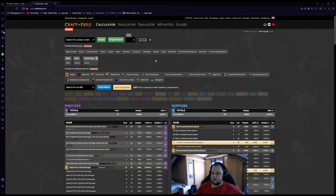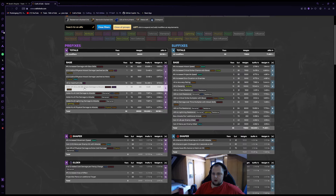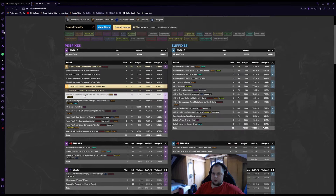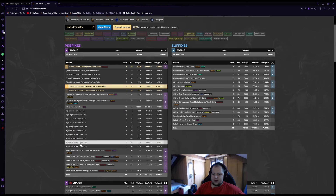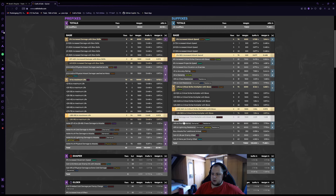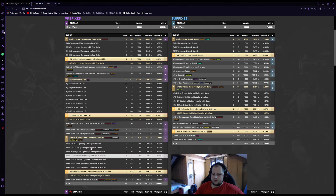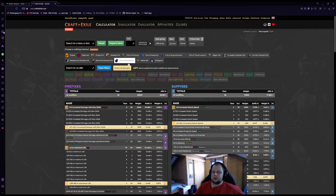Moving on to the quiver. The quiver is, in a sense, simple yet very annoying at times. For the quiver we want: damage with bows, life, attack speed (crafted or not), crit multi, plus one projectile, and a high added lightning damage. These are six modifiers we want, but we can't get them all in one step — we go step by step.